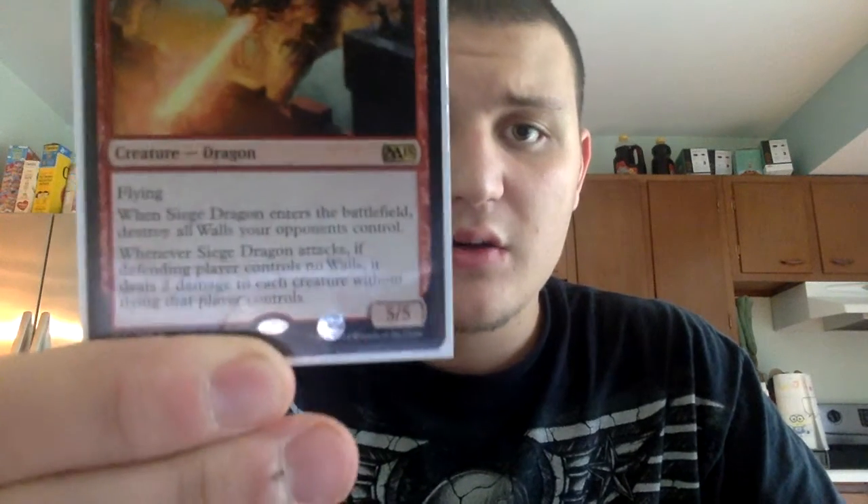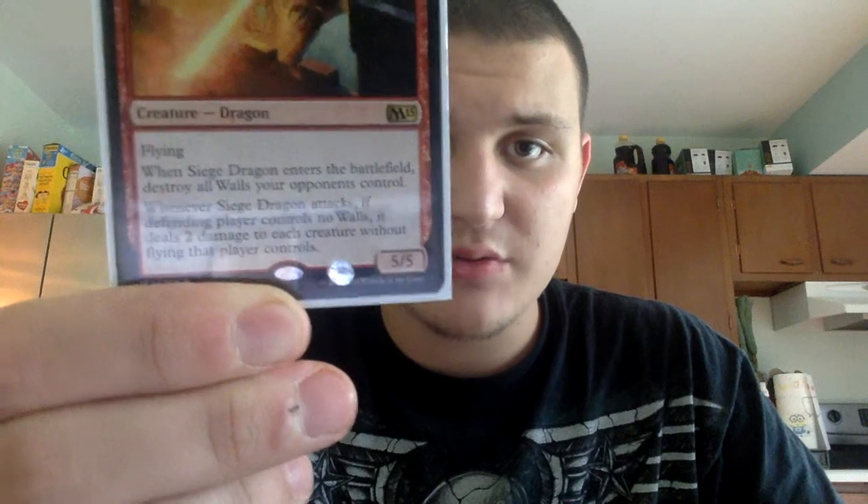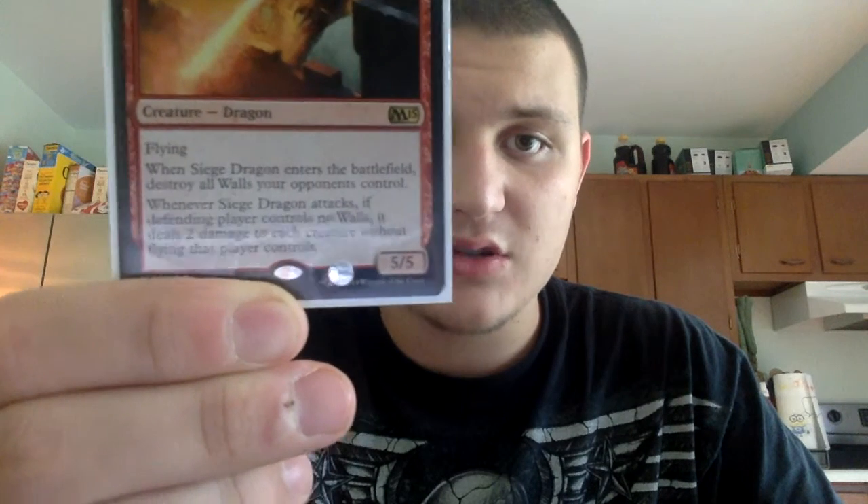Our last creature is a seven-drop: Siege Dragon — two red, five colorless. Flying. When it enters the battlefield, destroy all walls your opponents control. Whenever it attacks, if the defending player controls no walls, it deals two damage to each creature without flying that player controls. It's a 5/5. So for the most part this deck is Boros aggro with a flying theme — it's a very good deck in my opinion.